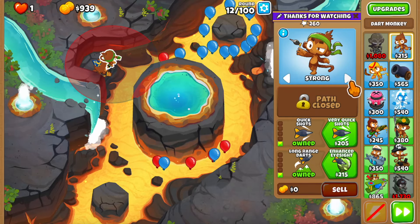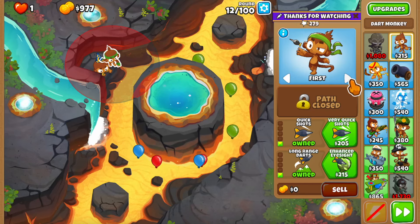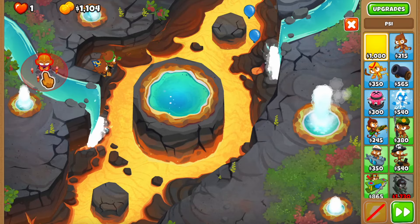I'm going to have the dark monkey on strong to snipe the green balloons. We'll also have some yellows this round, so let's keep the dark on strong as well - this is probably the hardest portion of the early game. I'll just leave them on strong. There goes the money for Psy.